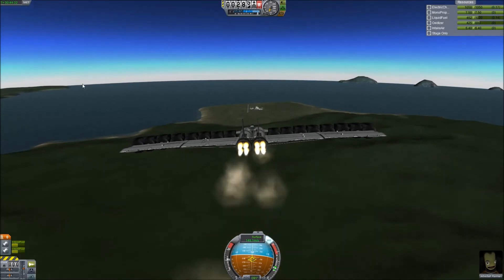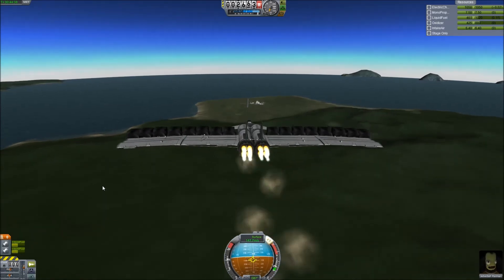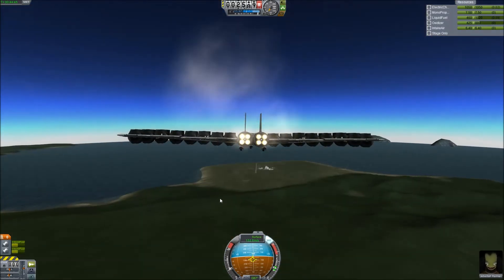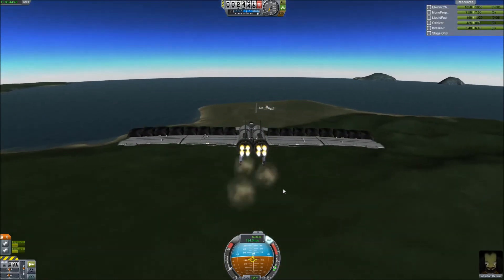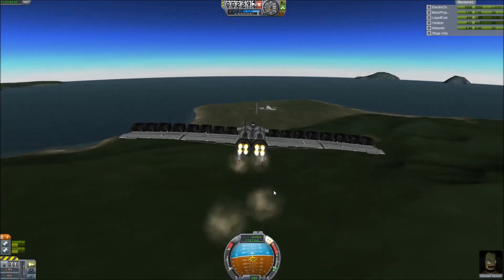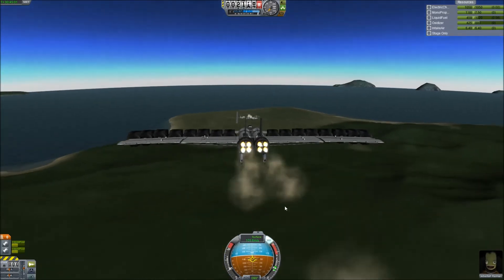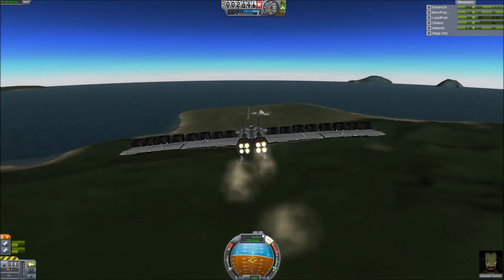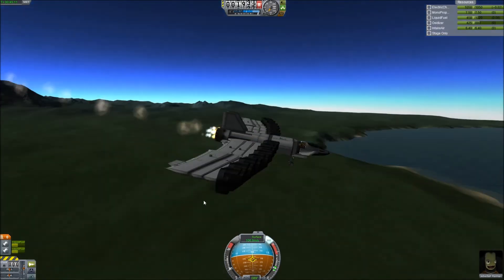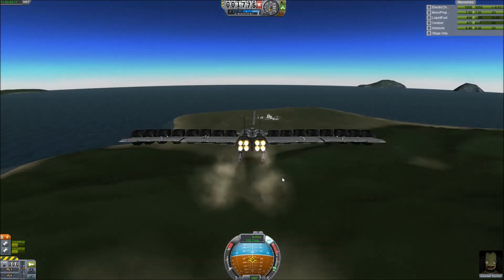Sometimes if you go somewhere like Eeloo, missions can take years — not in real life obviously, but in Kerbal Space Program life. As we're nearing the runway I'm going to decrease my throttle down to a quarter and press G to deploy the landing gear, because wheels always help when you're landing.